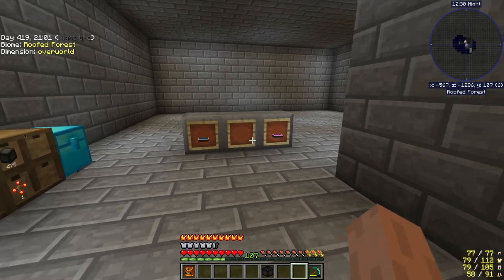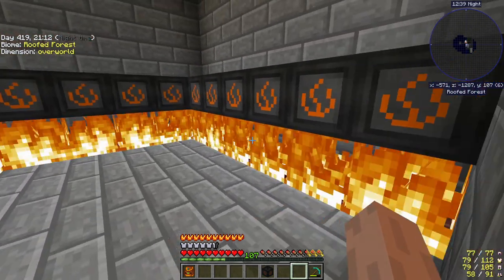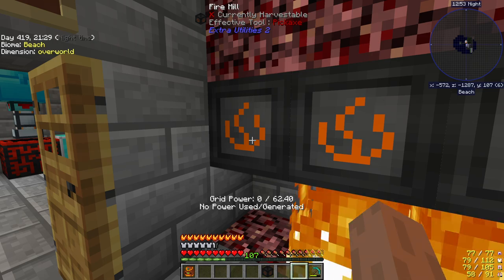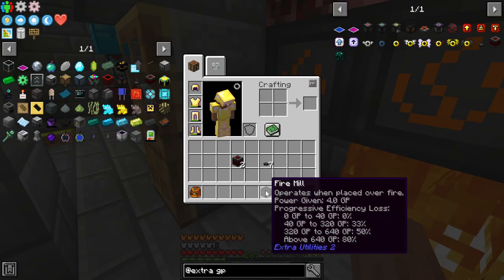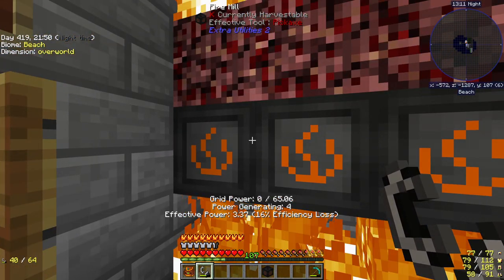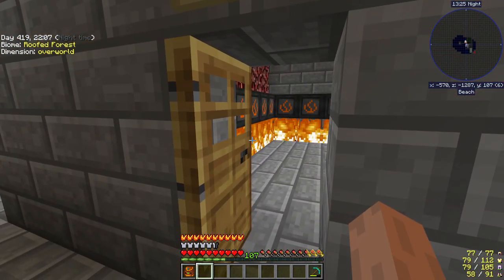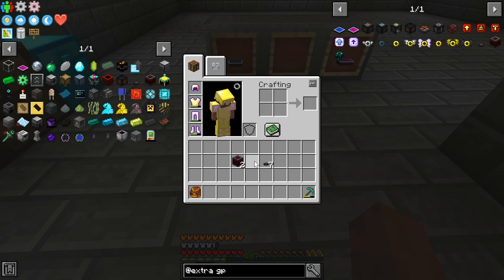So let's go look at the dedicated fire mill room. Sure enough, I ran all these around here — there are more than 16 because of the power loss. We can prove that by removing one: now we're at grid power 62.4, which is weird because it didn't go down by exactly four, showing there is a power loss. We put it back and we're up to 65.6. This room can be expanded. Each wireless transmitter you place takes one grid power, not four.